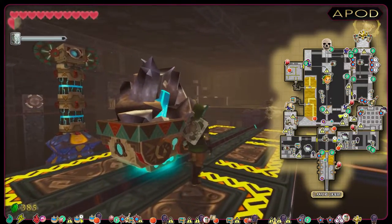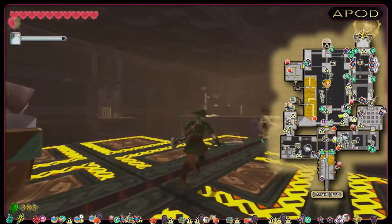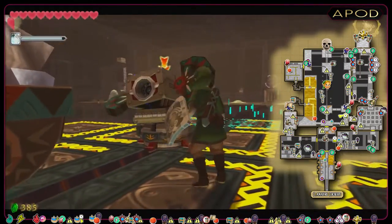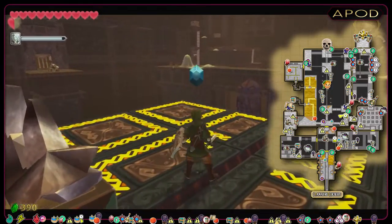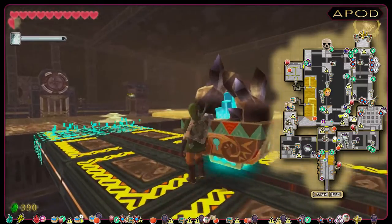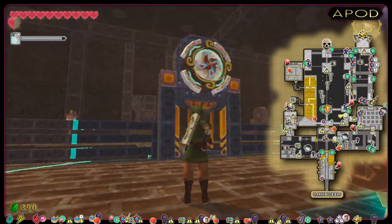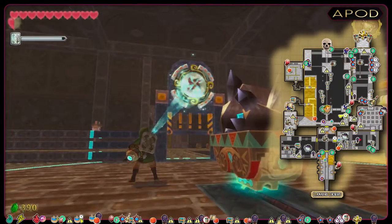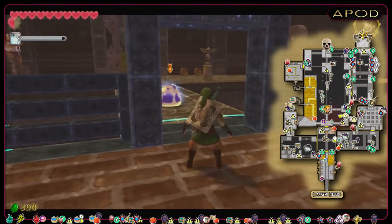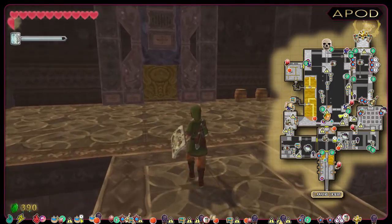One beamer will spawn in front of us right on the rail — I'm gonna be ready to chop it down as fast as I can. Two more beamers coming up on the right side, so I'm just gonna use the same method and let the cart protect Link from being hit. Another spinner — I'm gonna use the gust bellows again. Now we are back in the beginning of the main room. This time we got the gust bellows, so we can progress further from here. And we got the bird statue, so I recommend saving progression.